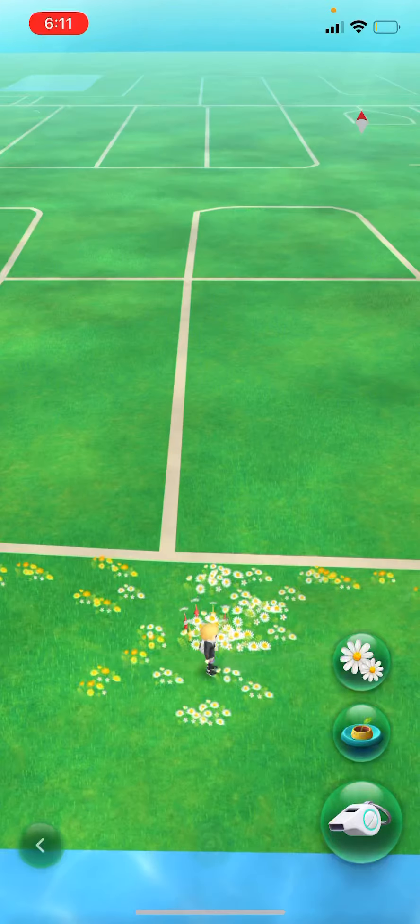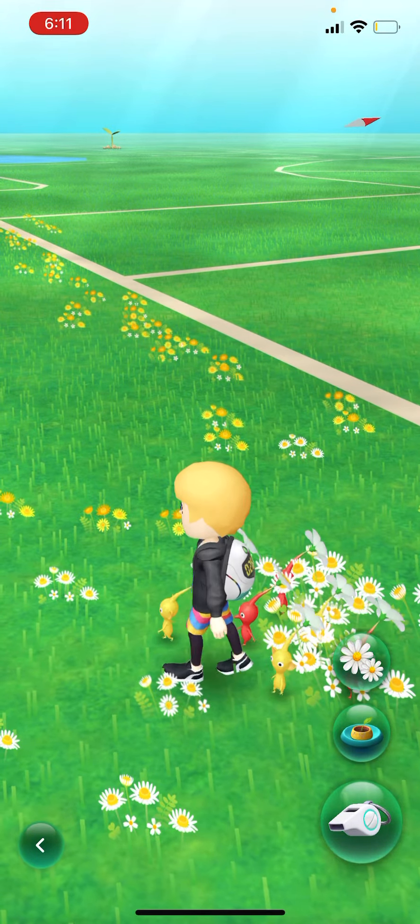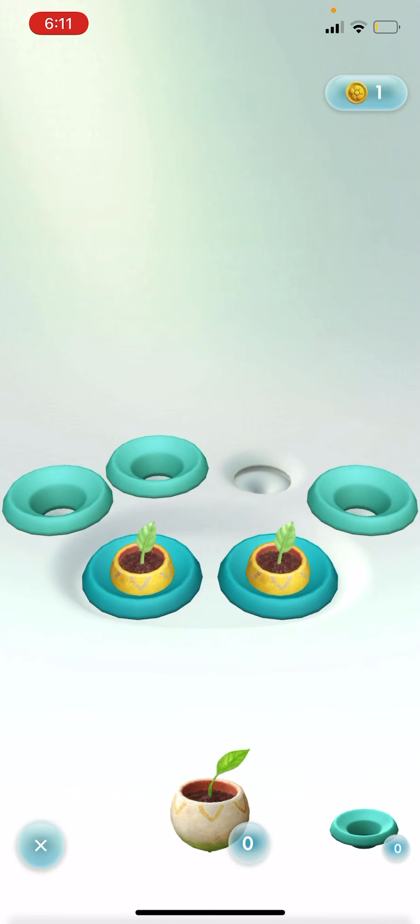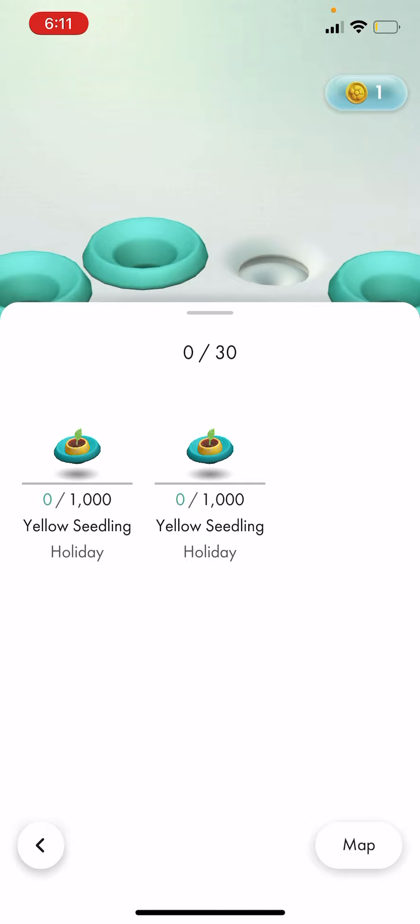You can design your own character, just like I have, and you get these cool little Pikmin. One thing you can do is go into here and you can have hatcheries. These regular ones are just things that are infinite, and one-time things, just a little like Pokemon Go.